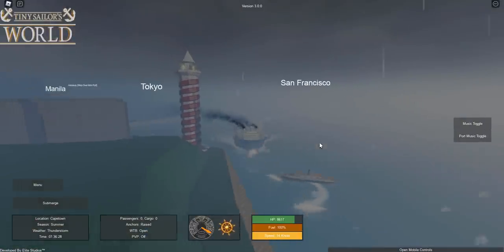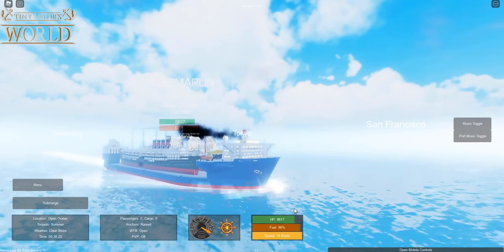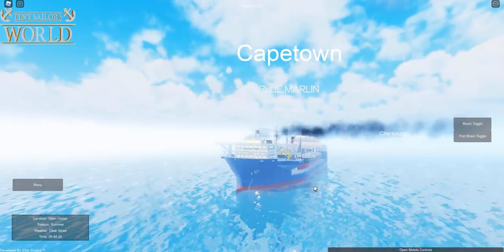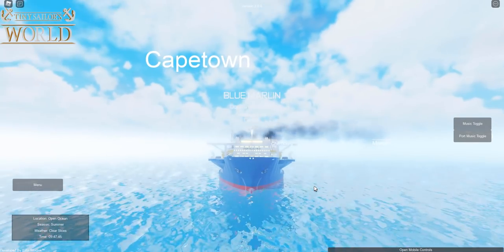We're quite close to shore — oh, this guy's gonna get trapped, and yeah, he's dead. All right, so we're going to go ahead and sink the Blue Maryland now. Let's press X — I think we're going to sink it by capsize, so this is going to be pretty interesting. Let's see what happens.